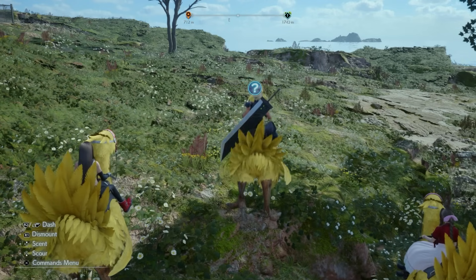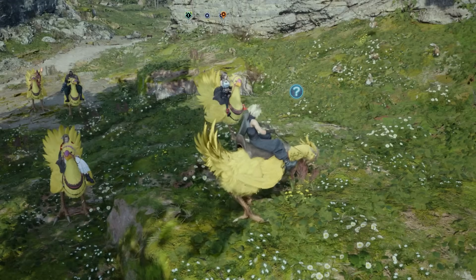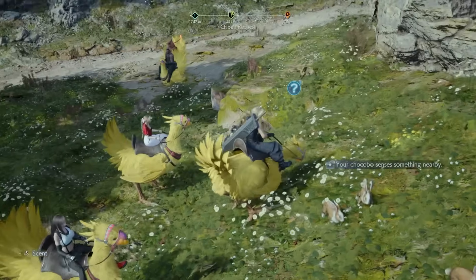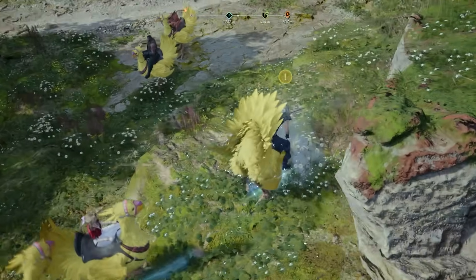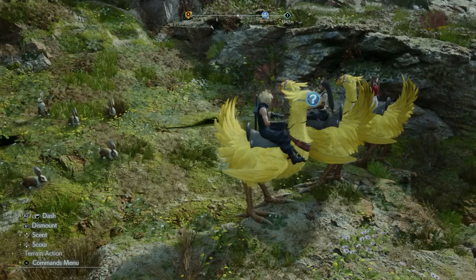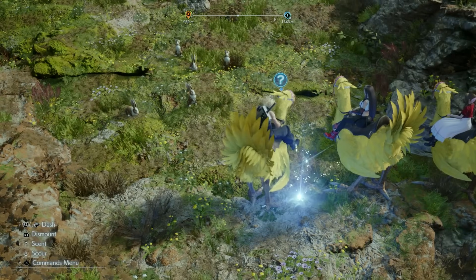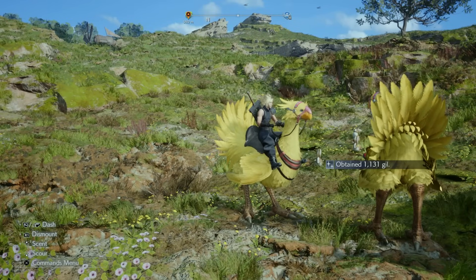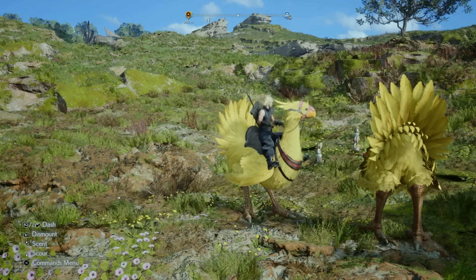When your chocobo shows a blue question mark above its head, press Up on the controller so it senses the scent direction, then align your camera with that arrow and follow the scent trail to a glowing spot in the ground. Press Down to make the chocobo dig up the treasure. You can find rubies, gil, and more — I found over a thousand gil at one location — making this a great passive money-farming method.